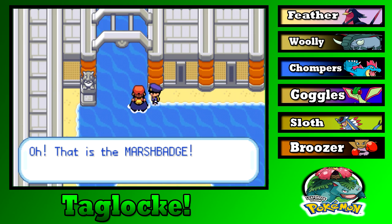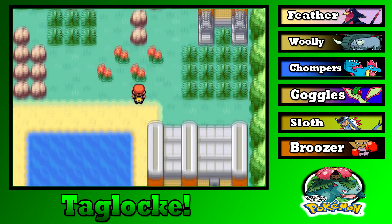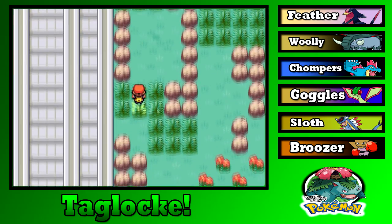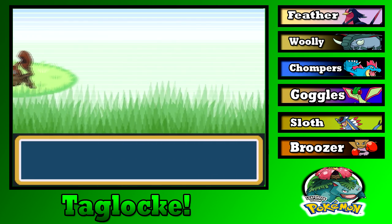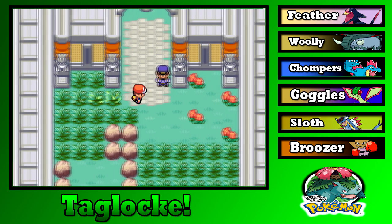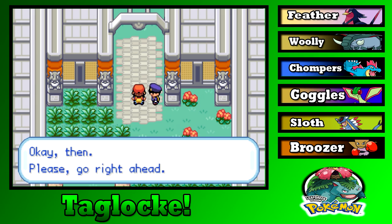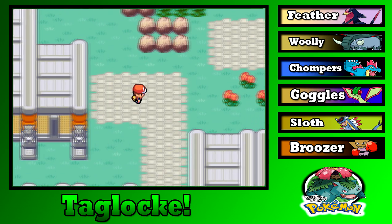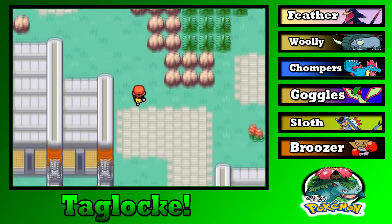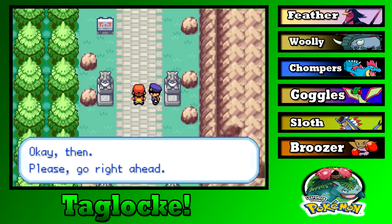You can pass with the Marsh Badge — that is the Marsh Badge, go right ahead. Now watch as we run into something completely epic in this grass. We could have gotten a Krabby — glad we didn't. You can pass with the Volcano Badge — that is the Volcano Badge. And you can pass with the Earth Badge — that is the Earth Badge. Please go right ahead.